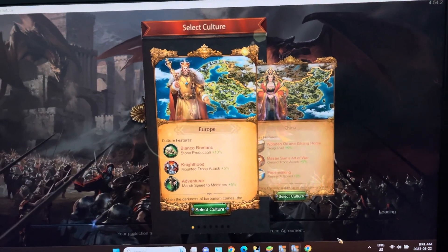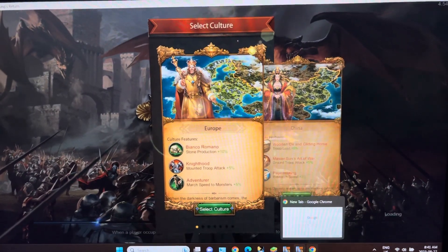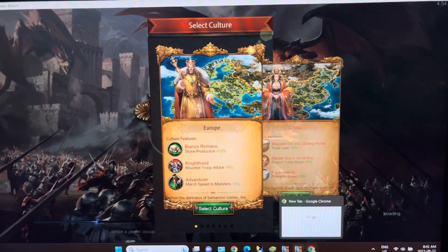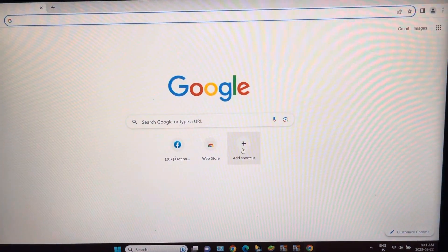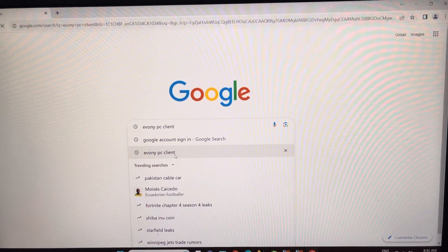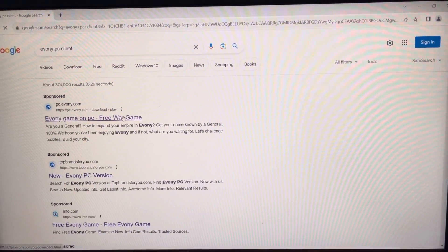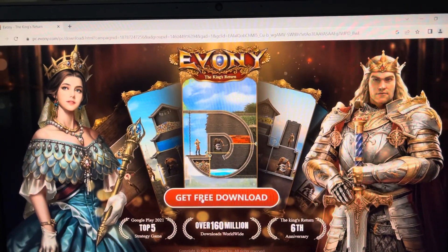Hello guys, welcome back to my channel. In this video I'm going to explain how you can download and install this application and claim all rewards. First of all, you have to search in Google 'PC client'. On the first link, click on it and get the free download.